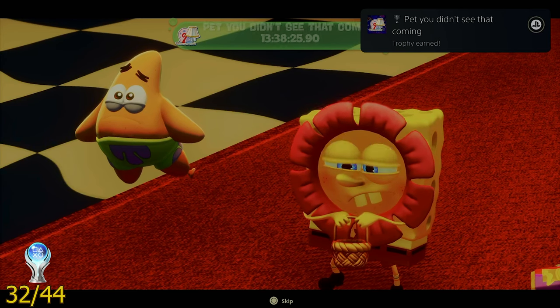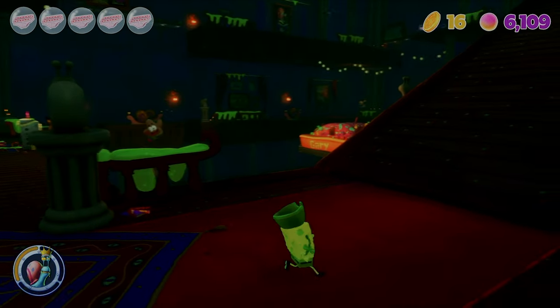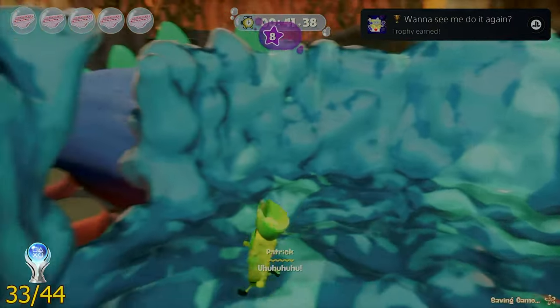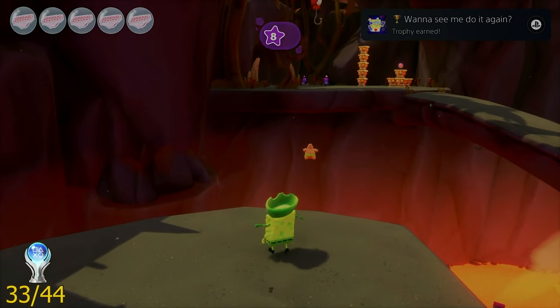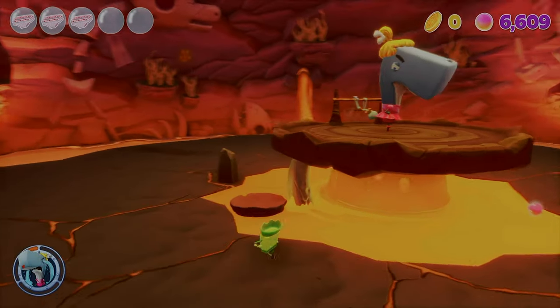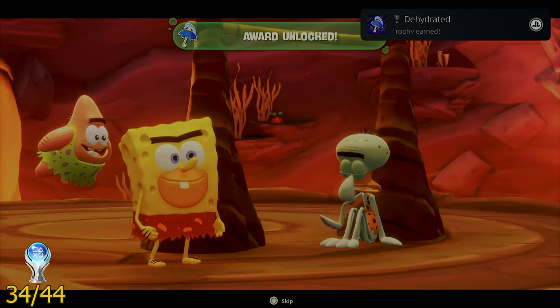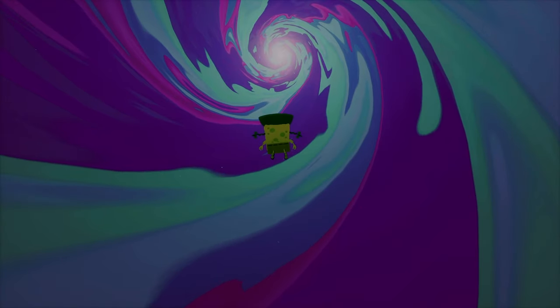Something interesting happened — Gary just disappeared when I was running up the stairs. The next trophy was called Want to See Me Do That Again, and you get it by completing everything in every level and defeating the final boss. That leads to the trophy called Dehydrated, which you get by beating all of prehistoric Pearl's attacks while freeing Squidward.